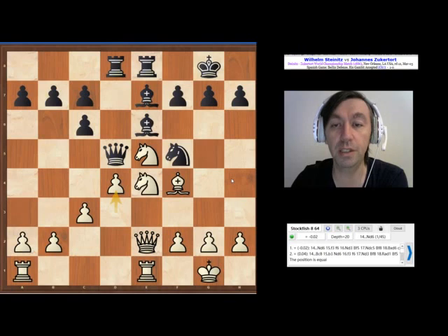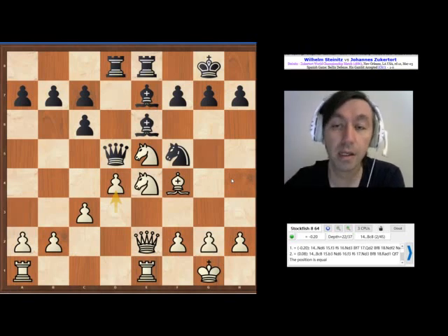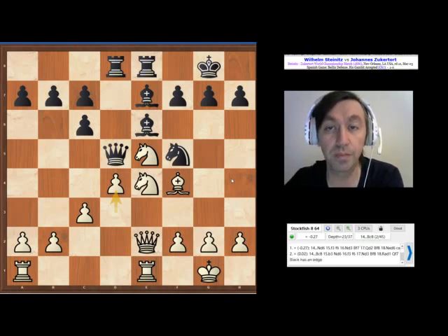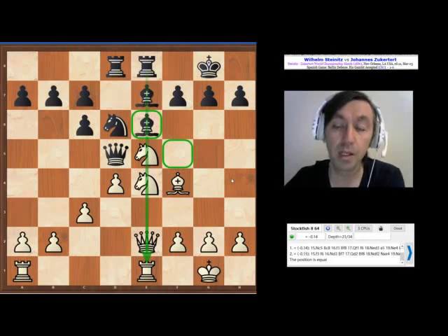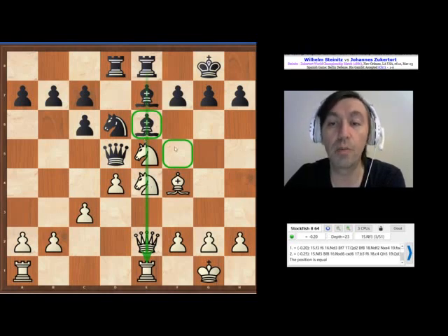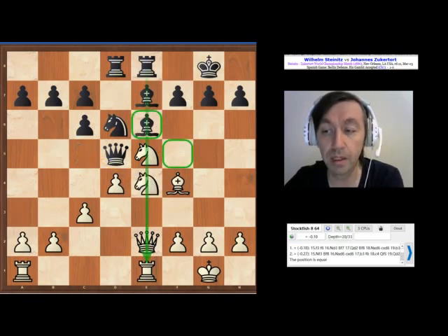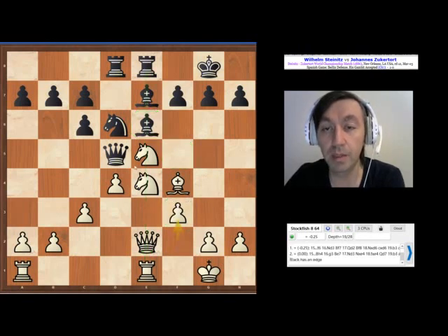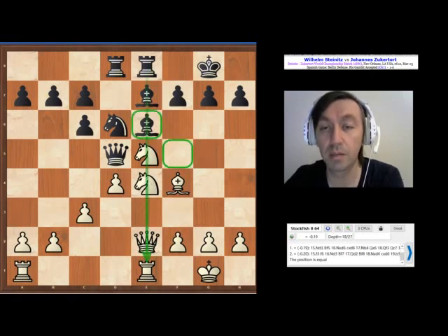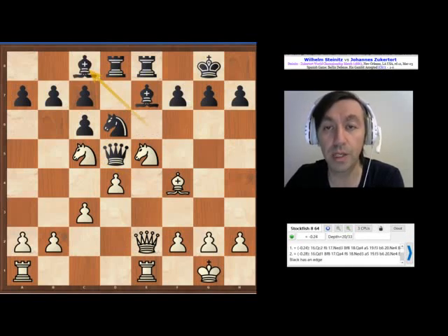Now, if black plays e5, he's simply worse and gives up his better bishops. He plays Nd6 — there are plenty of other moves, but Nd6 is okay. It immediately tries to get rid of white's central knight on e4, and also opens the f5 square for the bishop on e6. White plays Nc5. The computer says white can play f3, inviting black to take on e4, which is impossible, and simply try to hold on to this knight. But I believe Steinitz would probably play Nc5 anyway — first of all, getting that bishop on c8, which looks kind of passive.